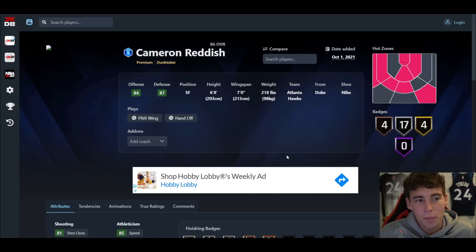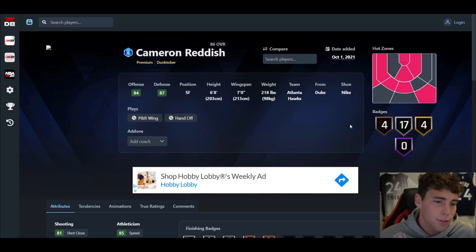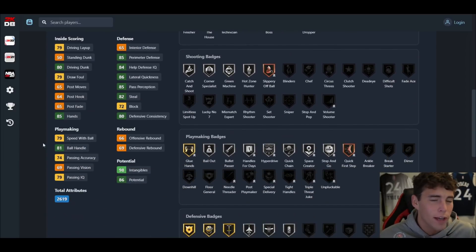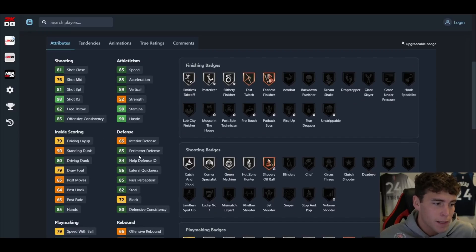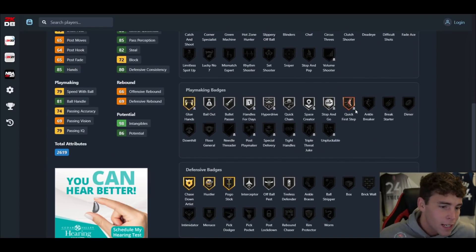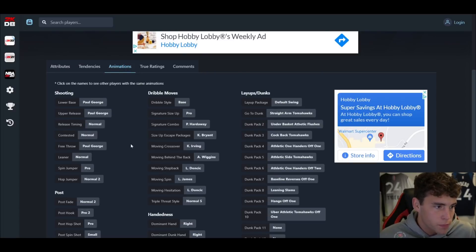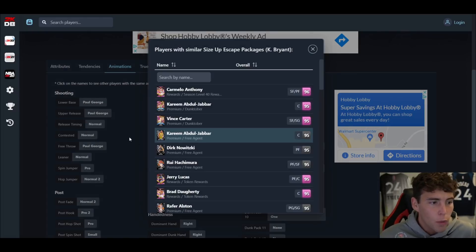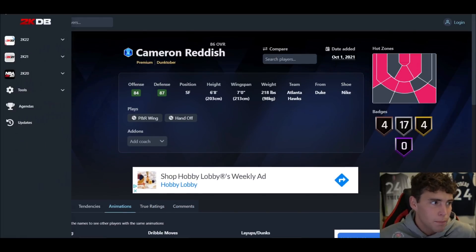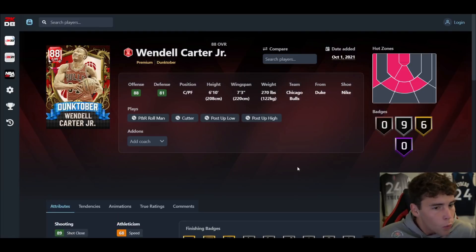Cam Reddish could be absolutely incredible — only a sapphire but six-eight with a seven-foot wingspan, 4 gold badges, 17 silver, 4 bronze, hot spots from the left corner and right slot. He's got 81 three-ball, 80 driving dunk, 85 speed acceleration, 86 lateral quickness, silver catch-and-shoot, solid finishing badges, bronze quick first step that's upgradable, and silver interceptor. Paul George base on normal timing, Penny Hardaway signature combo, Kobe size-up escape. Cam Reddish is a very solid option especially if you're balling on a budget.